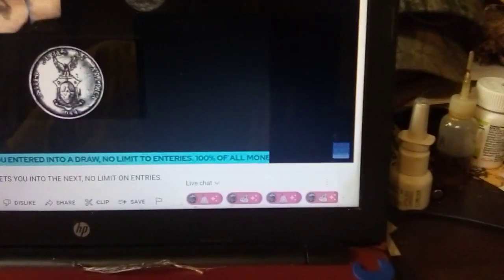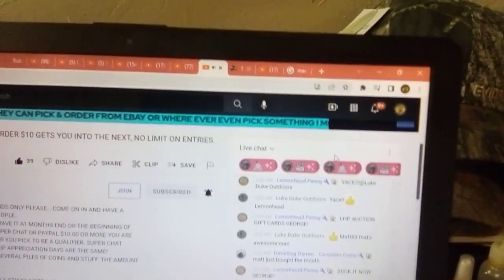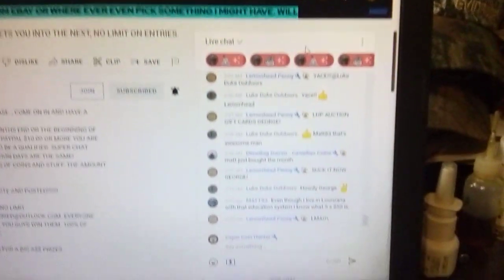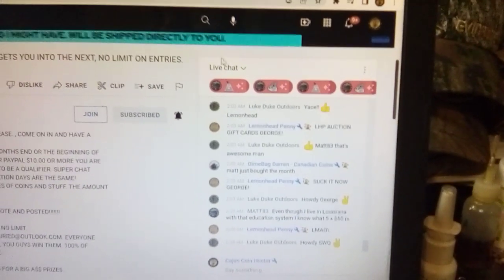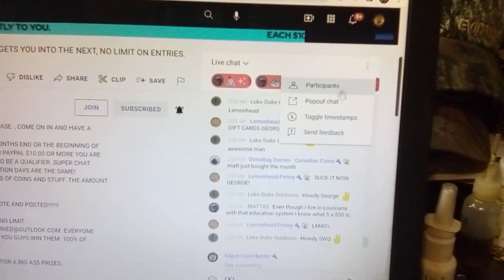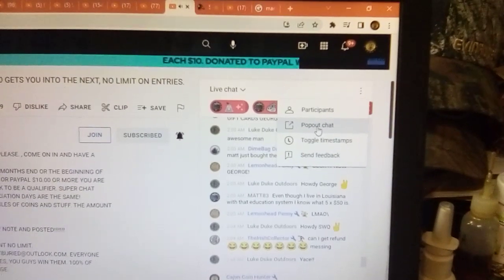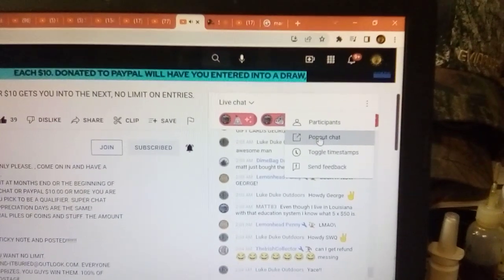Let me show y'all something else. You see how the screen is big and then you have your chat on the bottom right here. It doesn't matter where they are. Those three dots on the chat right there — click that.